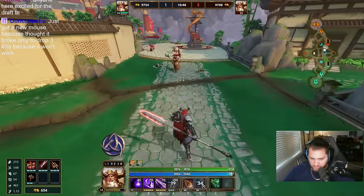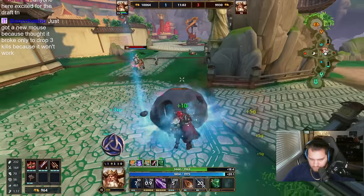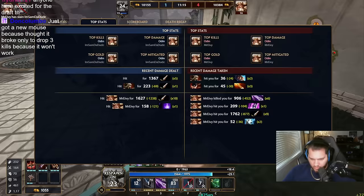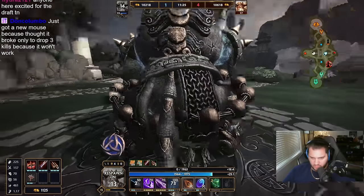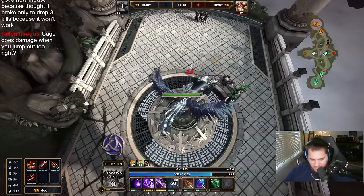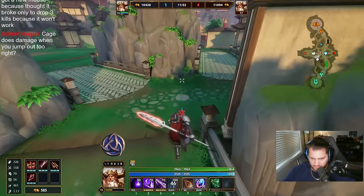How am I still up in gold by the way? His three hit me from that leap — really? Also, why can I not look? I'm stuck looking down. This game is crazy, man. Yeah the cage did 200 damage but I got killed by his three that hit me. Cage damage doesn't matter — it's pretty low generally speaking.